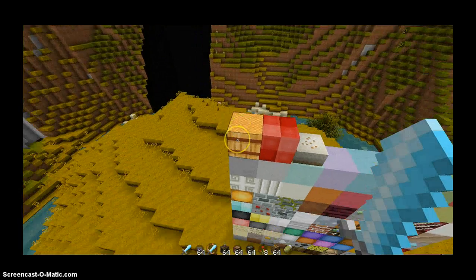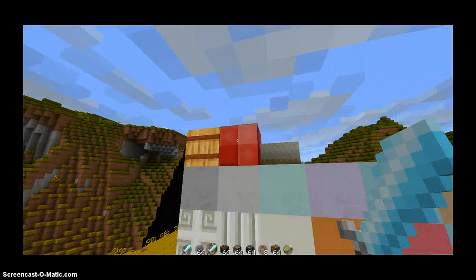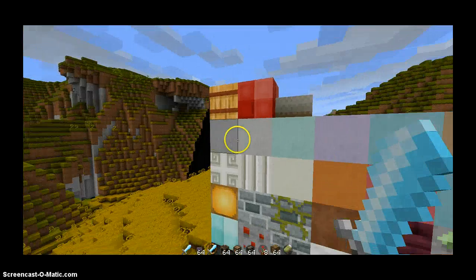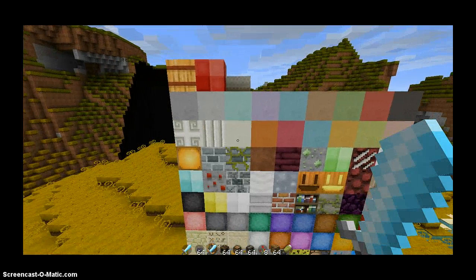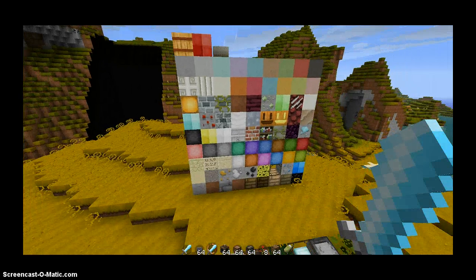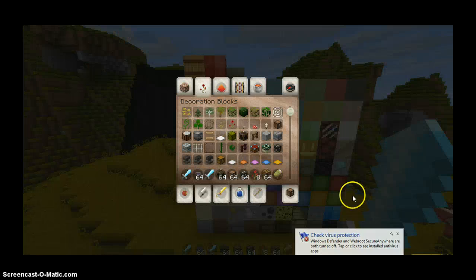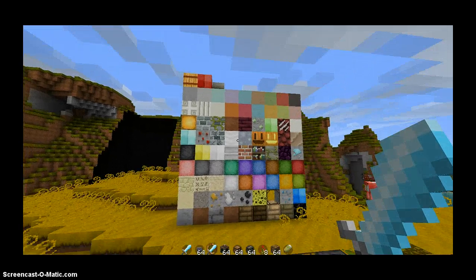We have the Bay of Hail. The Bay of Hail — hail! Redstone blocks. Cakes. All the stained clays. Actually, I'm pretty sure most of you can tell what they are. But yeah, those are the blocks.